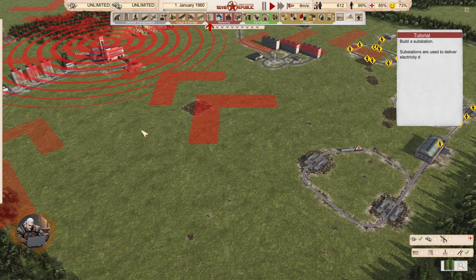Hello and welcome comrade. I'm Geralt and this is tutorial 16 for Workers and Resources Soviet Republic. Very important topic for today: electricity and fuel. If you want to check the previous tutorials, the link with the playlist is in the description of the video.